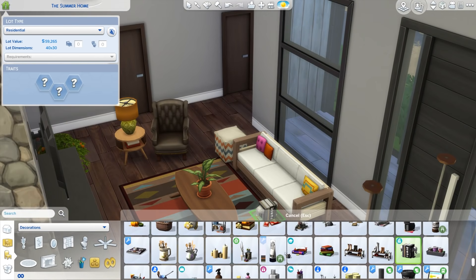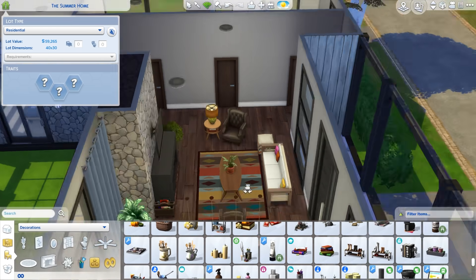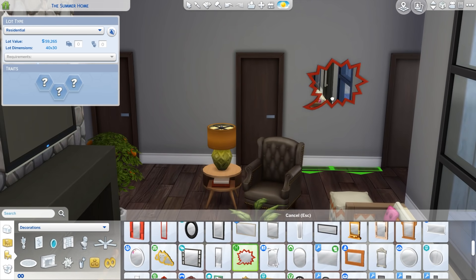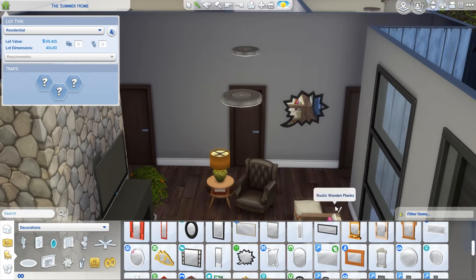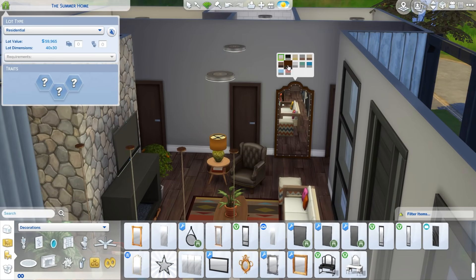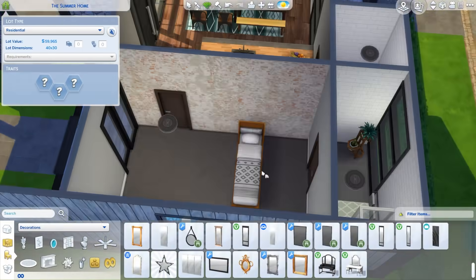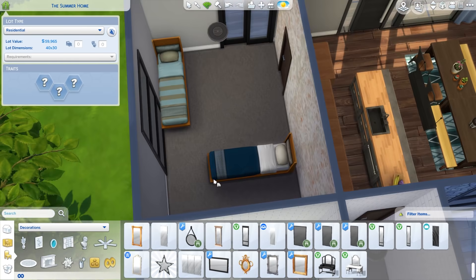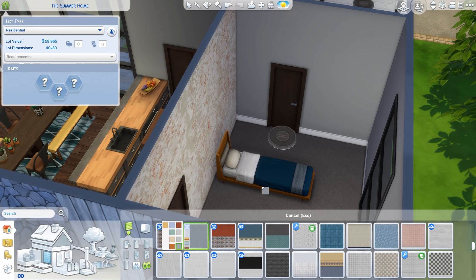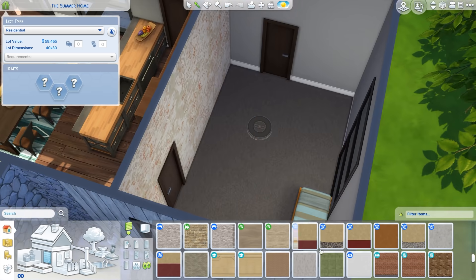I also liked these leather chairs — those are unlocked in the business career. I thought they totally suited the Sim who lives here. I just thought he would love having old leather chairs. I wanted some rustic colors. I love the lights over the dining table — those lights are from Tiny Living, but from the custom content Tiny Living Plus pack. They've just been split apart so you can have singular globes and not just the clusters that came in the original Tiny Living pack.